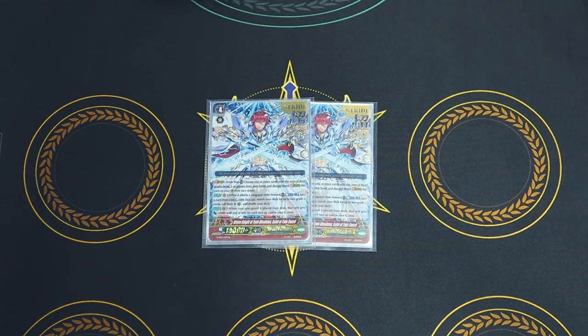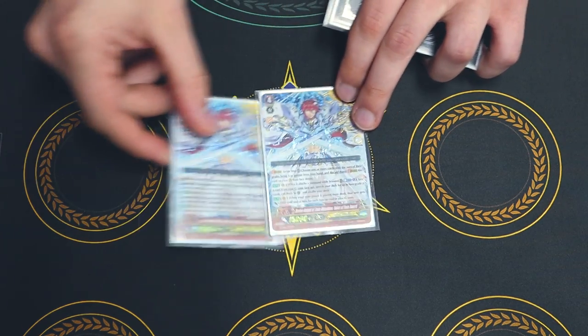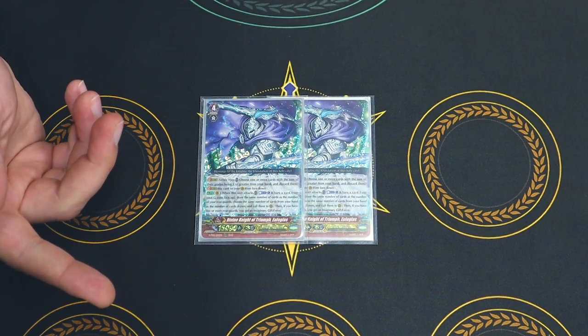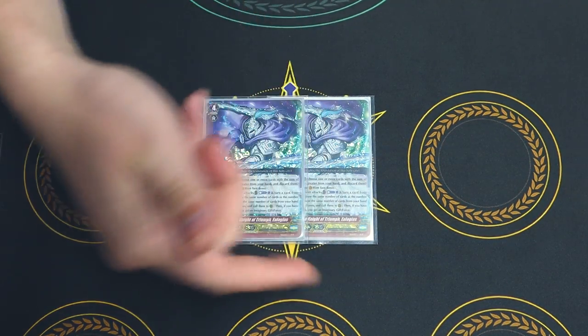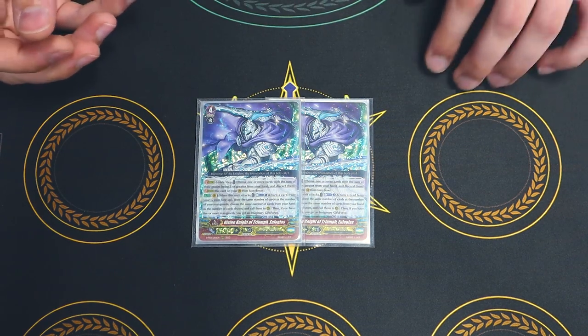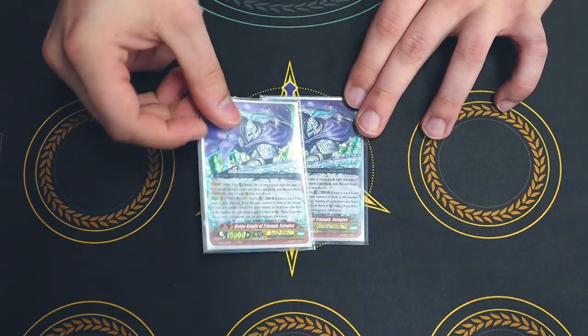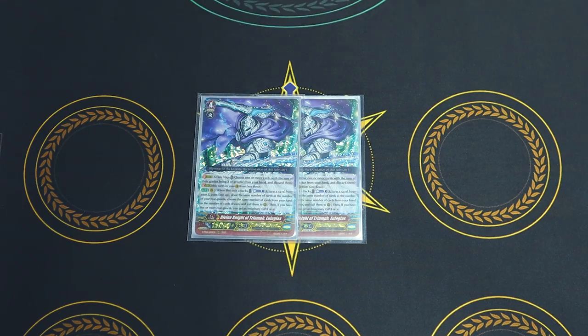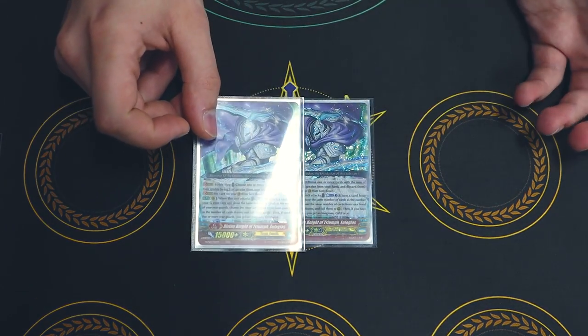Fun little tech cards — Saint Twin Sword. When it's boosted, you counterblast one, search your deck for two grade 2s, and call them. The second skill is anything called from deck gets 5k for every face-up card in your G-zone, so this is also a good finisher. It's also mostly flip fodder for Crystal Luster. Then there's Euloglogius — when it attacks, counterblast one, draw equal to the number of rearguards you have, then call equal to the same number of cards you drew. After you call, if you have five rearguards, you gain a force marker. It's a really good first stride because you get your first force marker, stride into this, make a board, and get another force marker — two markers immediately. Then you go into your kill turn with Crystal Luster. I have two; one's flip fodder.